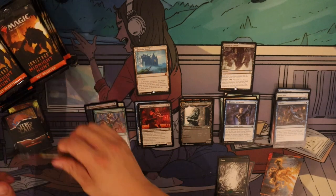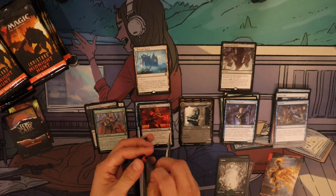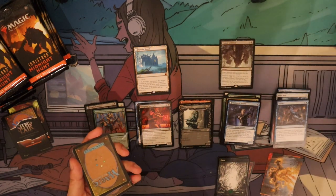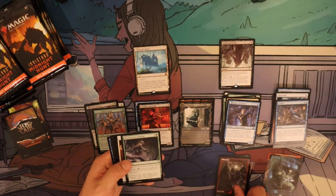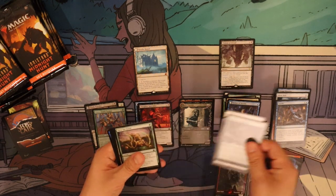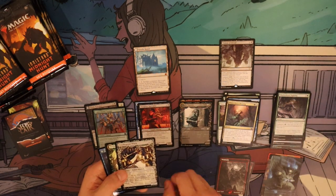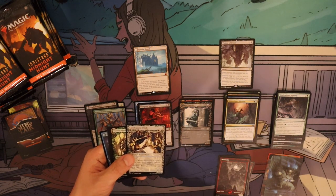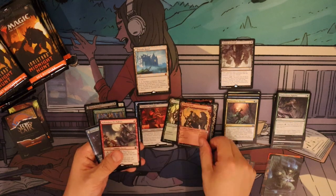Slaughter Specialist — and that's it for that pack. Next pack: Turn the Earth, Horn of Blessing, Thorn Blessing, Candle Witch. Special card is Village Watch.